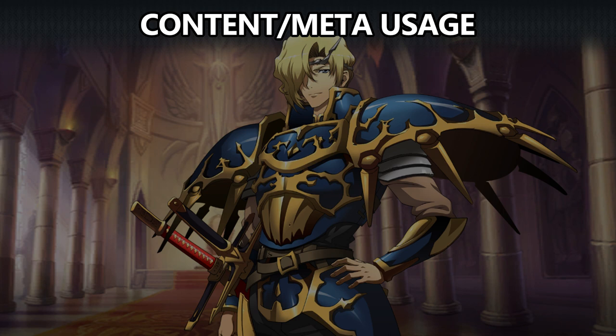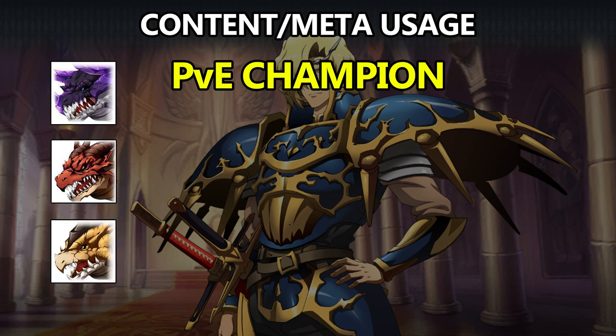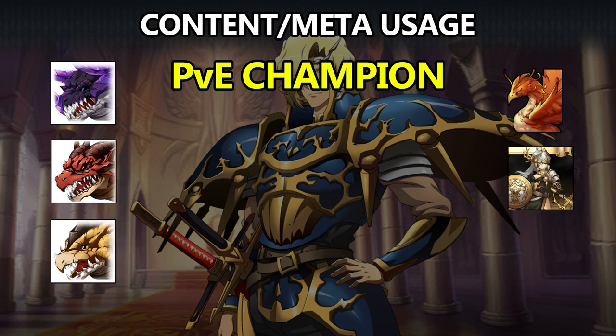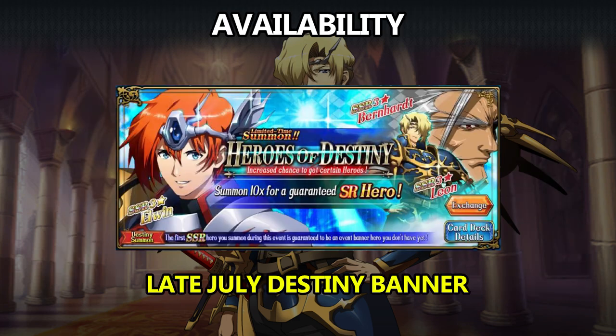For content, in PvE Leon gets used for pretty much everything — he's useful in story, time rifts, joint battles, and challenges. He's strong in fights against the Dark Dragon, Fire Dragon, and Thunder Dragon, as well as versus Phoenix and Valkyrie in the Eternal Temple, and Sleipnir in Ancient Beckoning. He's functional in AI Arena, but doesn't show up very much in Apex Arena. Still, because he's Leon and has such high DPS, he can still put in good work in Apex Arena — it's just that there tend to be better DPS options there, considering the types of tanks you usually run into. He should become available again in late July on a Destiny banner with Elwyn and Bernhardt.